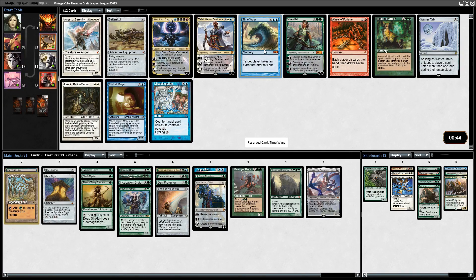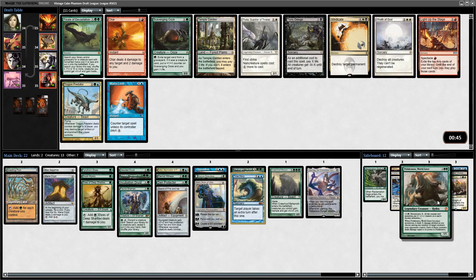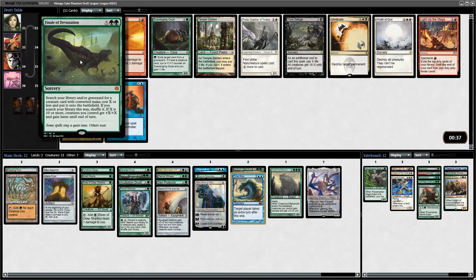It's between Time Warp and Vivien. Time Warp is double blue and that's going to be a little bit hard for me to get. But with Eternal Witness and Den Protector, if I can start going off with Time Warps and recurring them, that's just too good to pass up. Natural Order into Craterhoof is pretty good, but I think I can wheel Natural Order since the targets you want are Craterhoof, Terastodon, and Finale of Devastation.